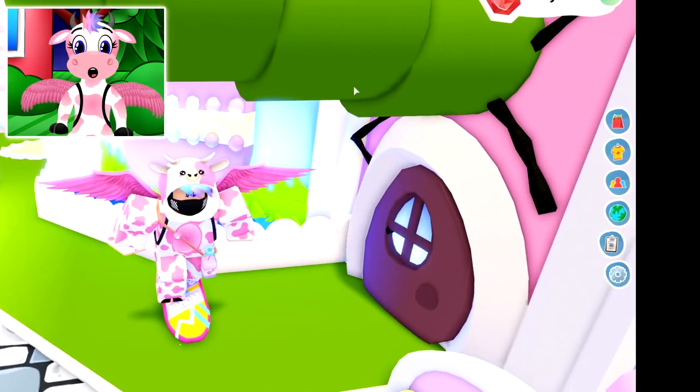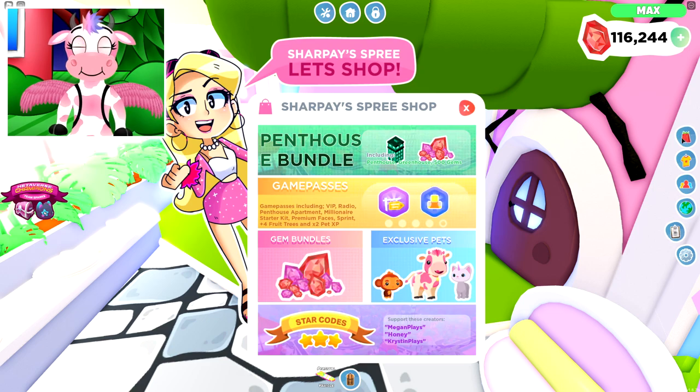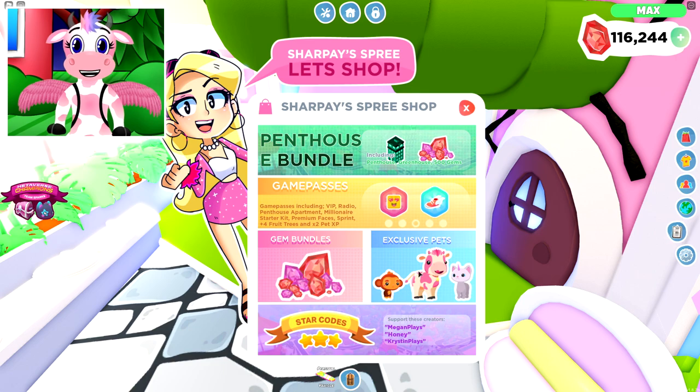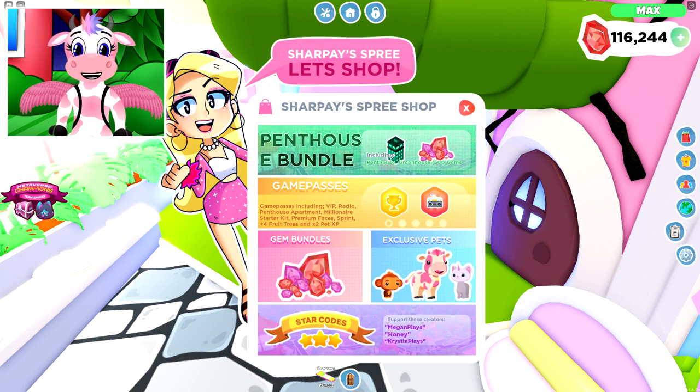Moving on to the right side of your screen: starting from the top you have the Robux shop. Inside, the top area has all the game passes you can buy, another route to the gem buying area, and the exclusive pets section showing all current Robux pets — these rotate out quite a bit, so none of the original Robux pets are still available. Below that are all the Star Creator codes, from Megan all the way to Kristen 2.